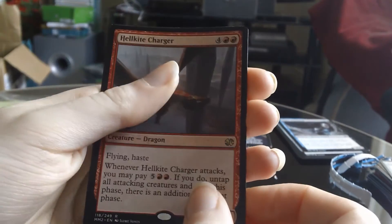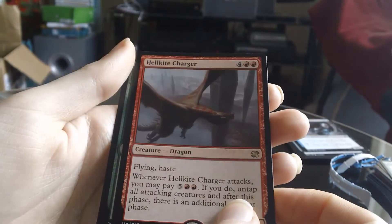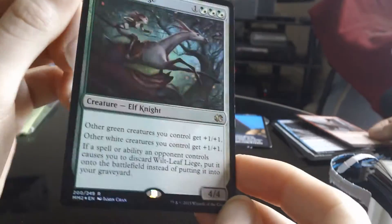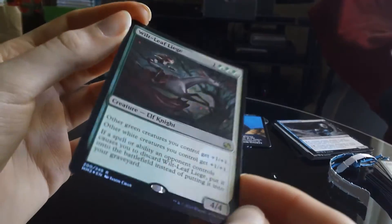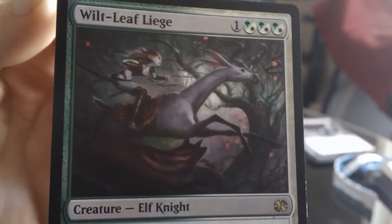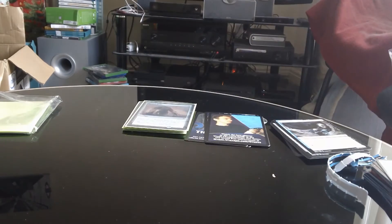And the foil — none of these cards are playable by the way either. Oh, it's green! Oh, that's pretty good — Wilt-Leaf Liege foil! It's a foil rare — looks cool, that's pretty good. I believe that's worth about 10 bucks maybe. I know the non-foil's worth about $5, so I think it's cool. A foil Wilt-Leaf Liege — that's kind of saved us a little bit there. Not too shabby. A foil rare is pretty good considering we've only got a few packs of this.